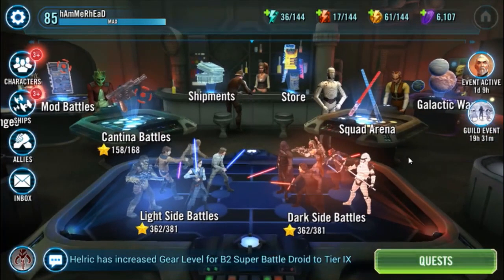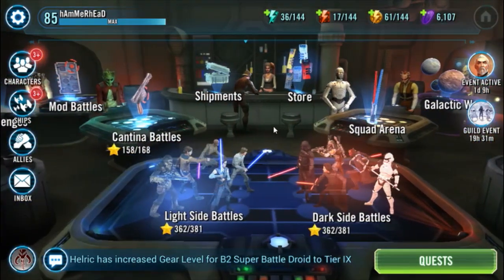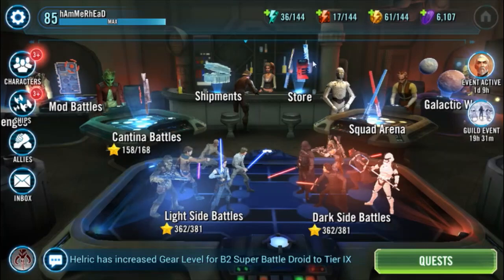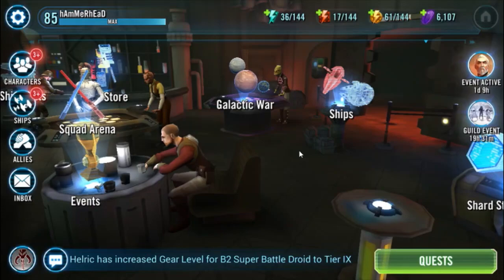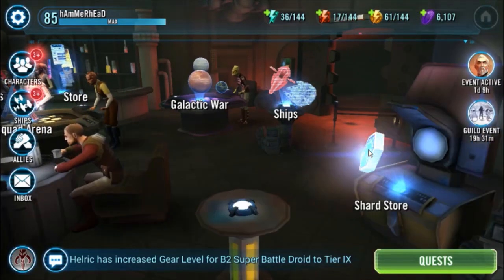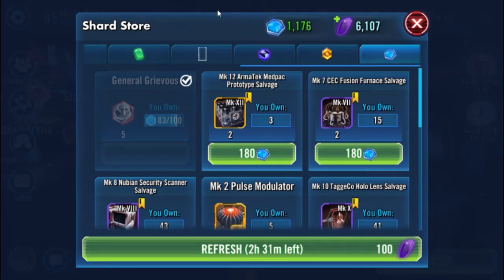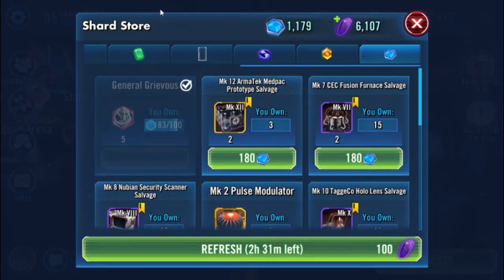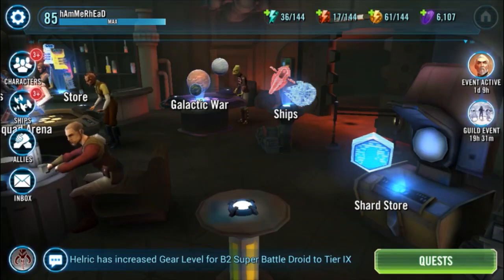This goes pretty quick and you get a lot of shards from it. Over the span of my 1.4 million ally points I had, I got well over — I'd say 30K, rounding to 40K — shard shop currency. That's gotten me almost right to the 7-star just in time for the rework. So I'd say this turned out pretty well.